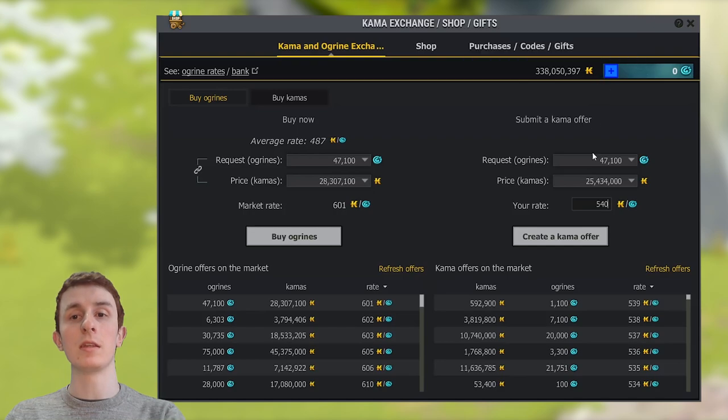The difference is you have to wait for this order to be filled by an Ogrines seller. This could take two hours, ten minutes, or 24 hours. However, after 24 hours your offer is taken off the market, which prevents it from being flooded with garbage offers. So every 24 hours, if your offer hasn't been fulfilled, you just want to go and relist it, check the rates, and modify it.